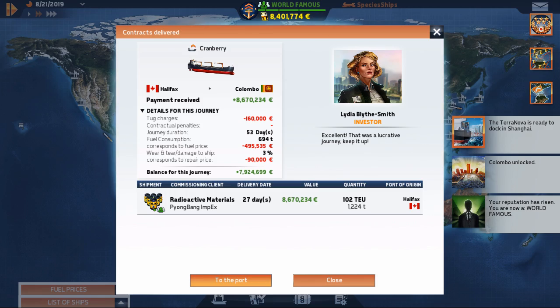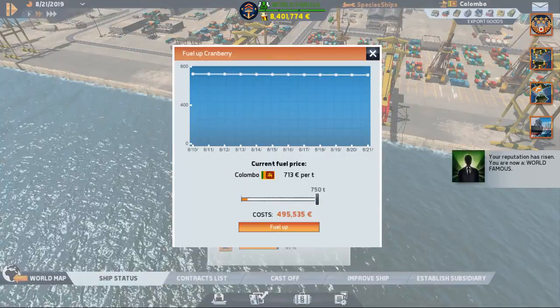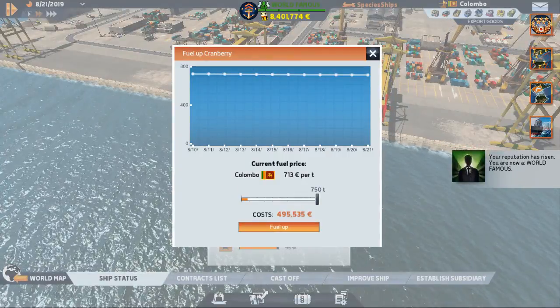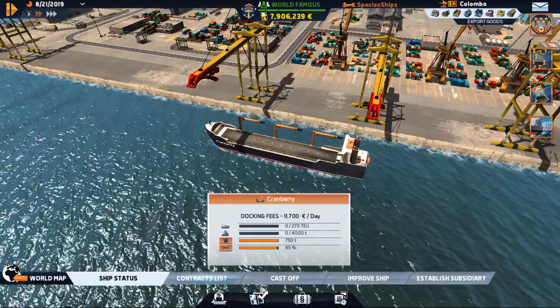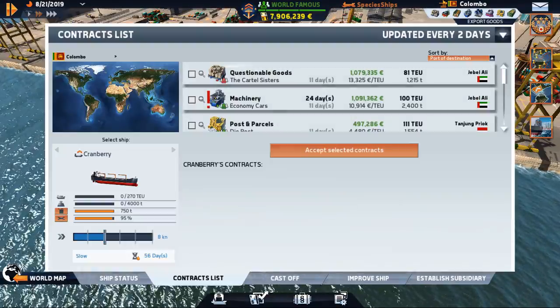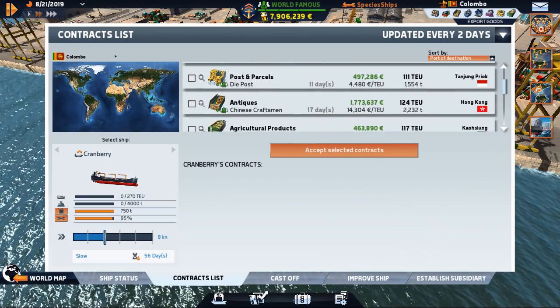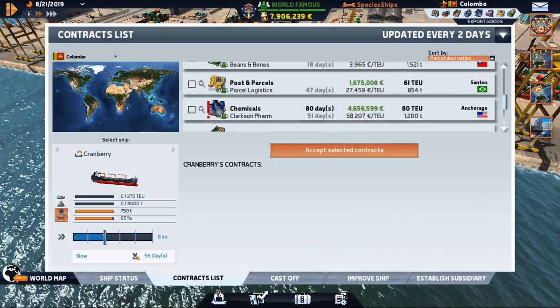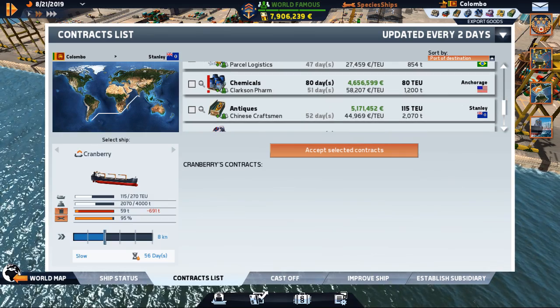The Terra Nova is just about to pull into Shanghai and we just made 7.9 million - we are back in! Fuel is expensive here but we're just about empty. We are now in Colombo. Where can we go? What's some good money here? Antiques to Australia.